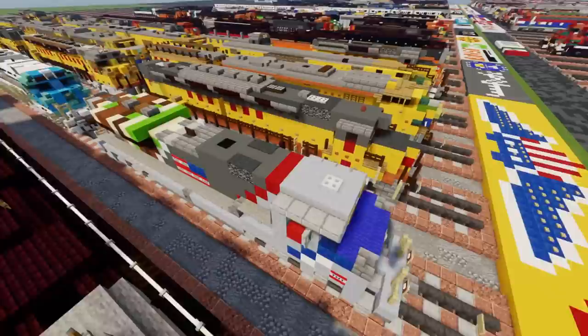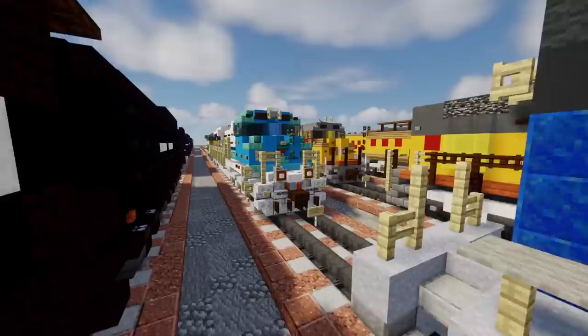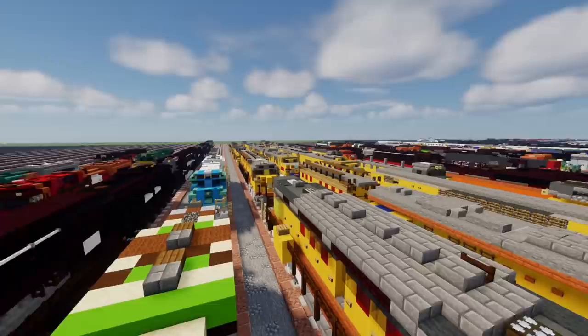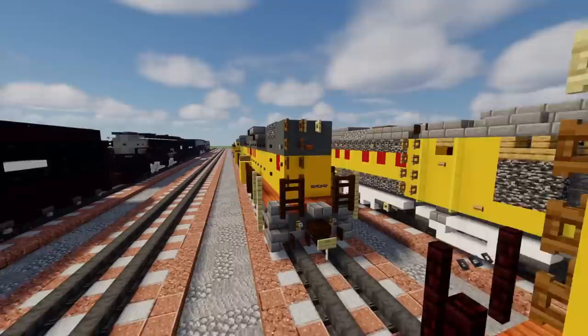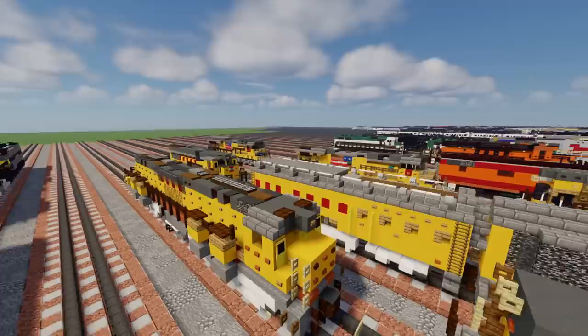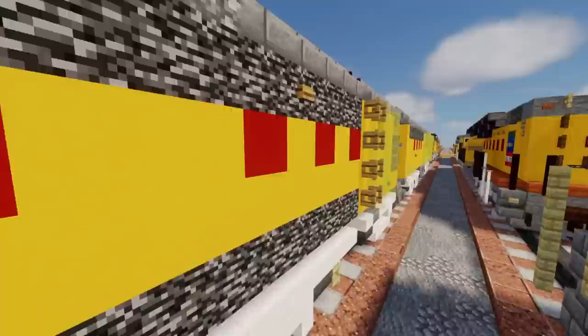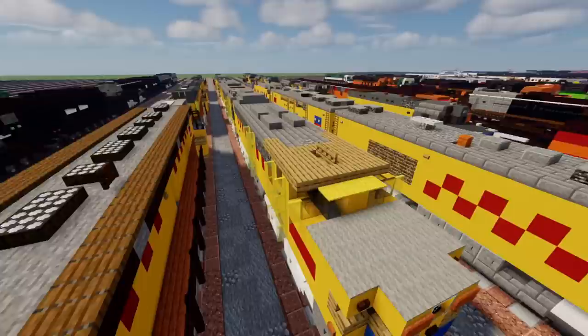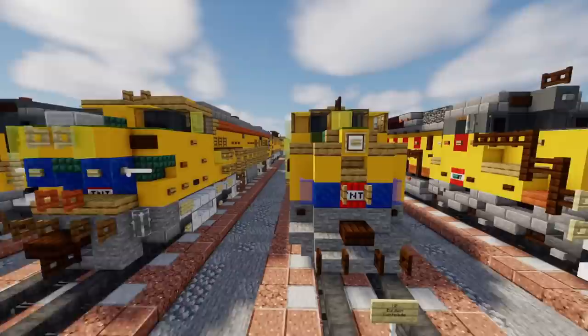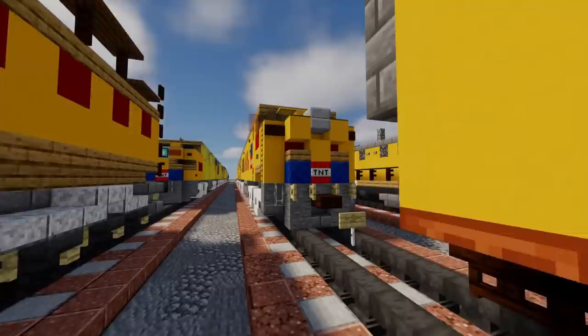We've got some Union Pacific Spirit units — this is a veterans unit, the UP1943. Then we have the George H.W. Bush, which was used on the funeral train. On the other track we've got the DD35A — some large locomotives. We've got the DDA40X, this one's huge, and then the DD35, which is a no-cab. Then right here is the Alco C855. On another track we have the U30C, sort of a U-boat. Then there's a massive one with three different parts — the coal turbine. In front of it is the GE GTEL turbine, second generation. Then we have the Union Pacific Baldwin Centipede and the UP gas turbine GTEL — very long indeed.